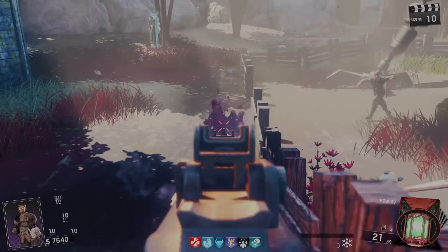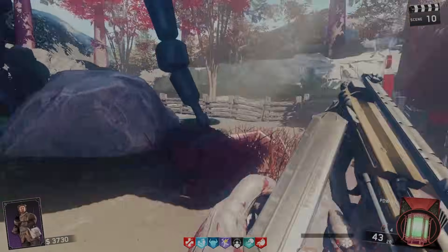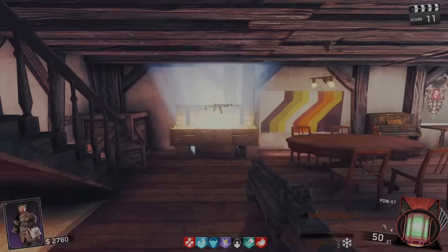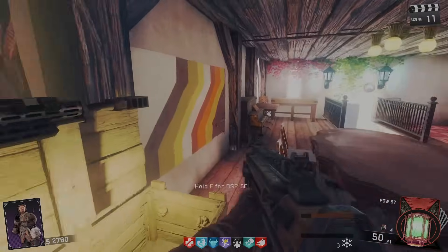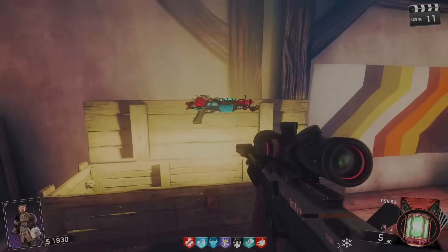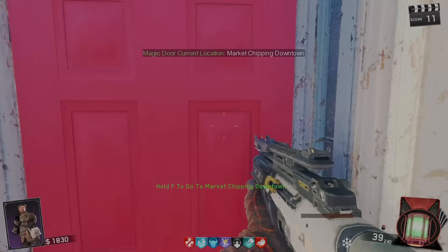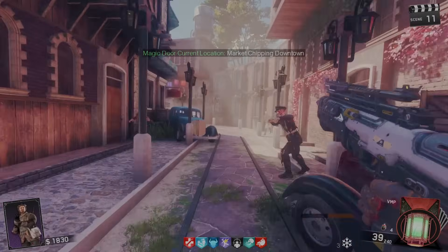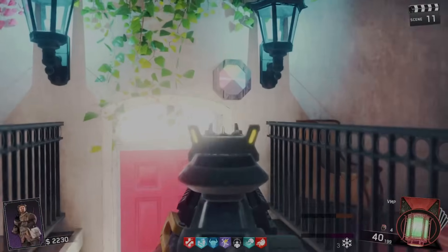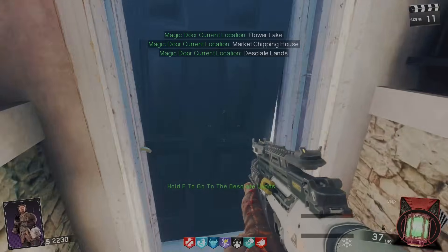I won't have enough points after buying Blood Wolf Bite, so I'll end the round then teleport back. Box, give me something good — I'll get rid of this PDW. DSR... let me keep hitting the box. VMP — I'll take that for now. Changing the door destination: market, shipping, downtown. Oh no — Panzers! I need to get back to the castle fast.